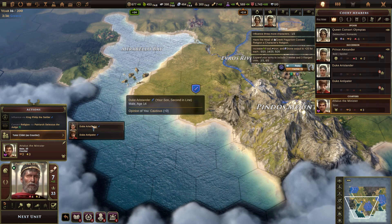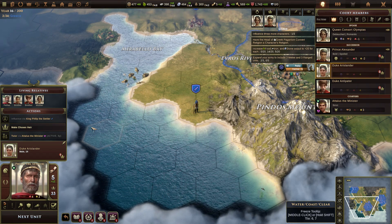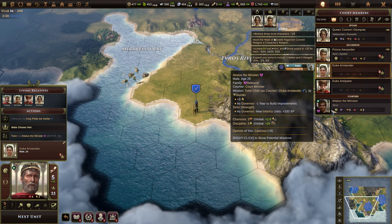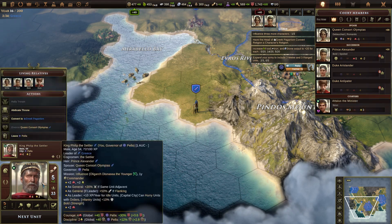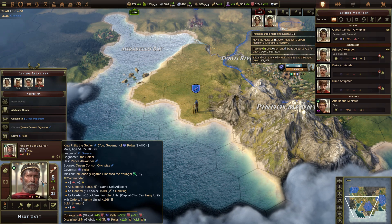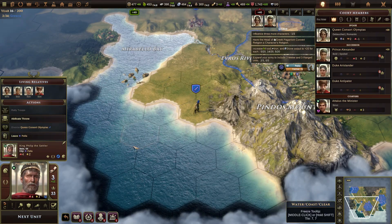How old are you now? 29. Yeesh. I don't know where I got my courtier from. He's a straight courtier. Cautious — well, I can't do much about that. How old are you now? 54. God, how old until you die? Okay, he now has paganism. Great. Did you improve the opinion of the general? Yes, you did. Great. In that case, increase his opinion of you.